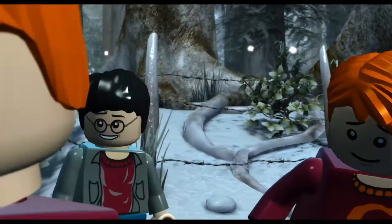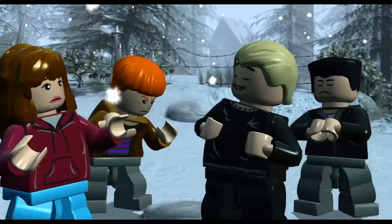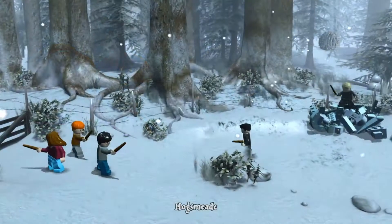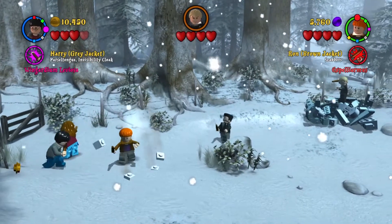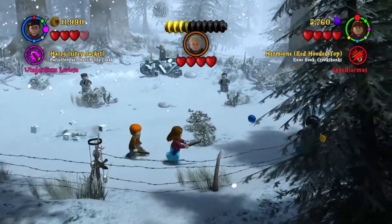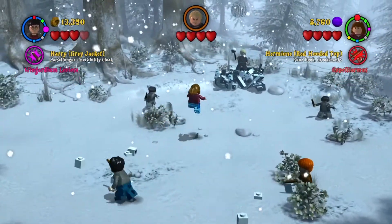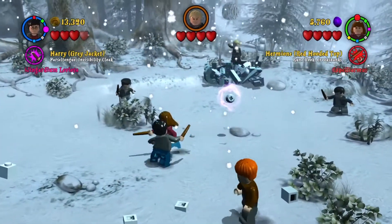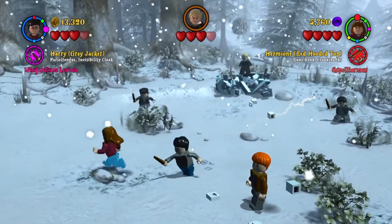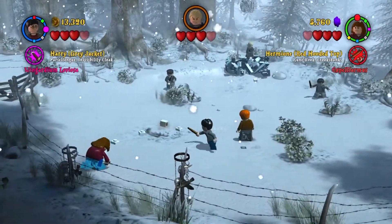Here we have this little deer playing and then we start to fight with Malfoy because they're having a fight with Hermione and Ron — we end up having a big snow fight. To beat him you just have to wait for him to throw a big snowball, which you can throw back at him, and once you throw it back he loses a heart. You do that three times, then he goes into a big machine which he will use to attack us again with bigger snowballs.